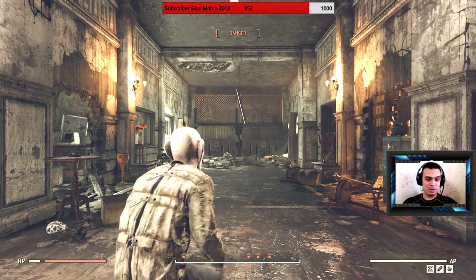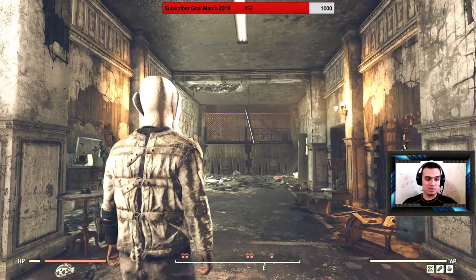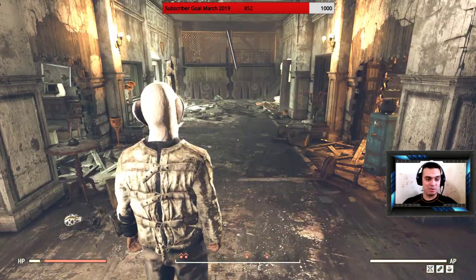It's somewhere around 40 to 50 caps, maybe even more depending on your charisma, per outfit. That's why I pretty much come here on a daily basis from now on and find this outfit all the time. Plus I'm surrounded by enemies but they're on the top floor so we're good.